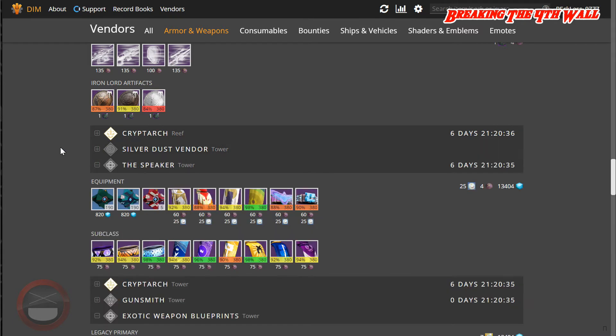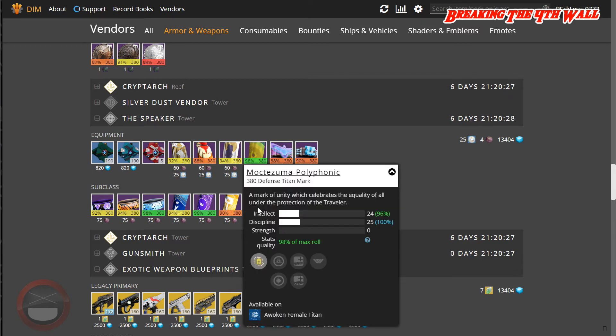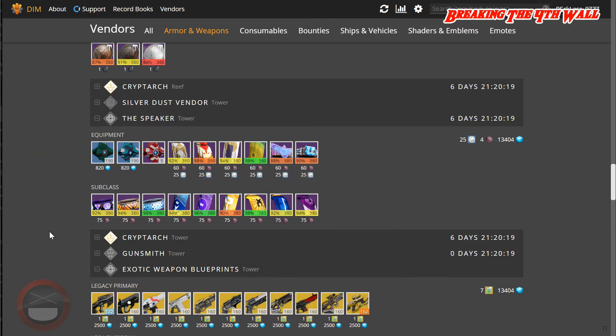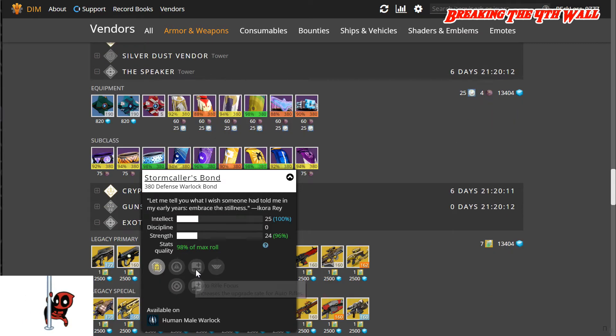The Speaker actually has a couple pieces of gear for us. We have a 98% Titan Mark with Intellect and Discipline — this also has Pulse Rifle Focus, Machine Gun Focus, and Vanguard Champion. We also have a Warlock Bond at 98%, the Stormcaller's Bond, with Intellect and Strength — this has Auto Rifle Focus, Fusion Rifle Focus, and Vanguard Champion.